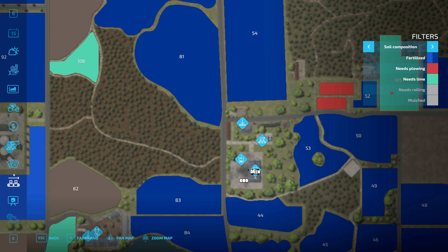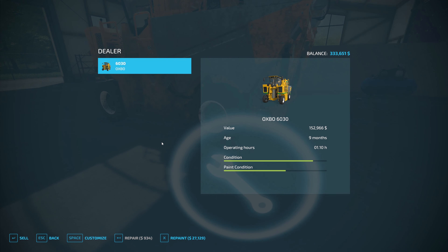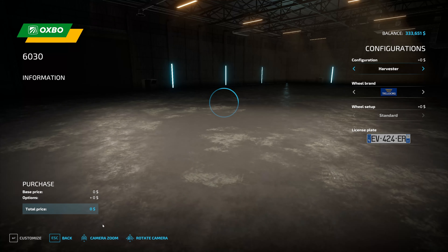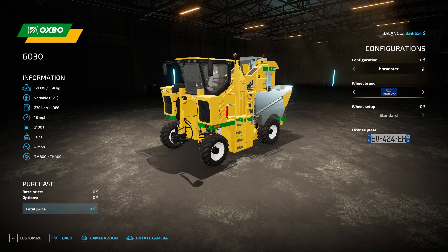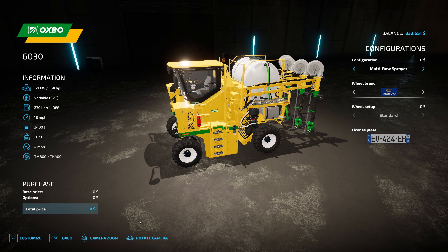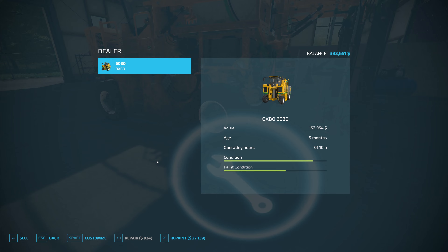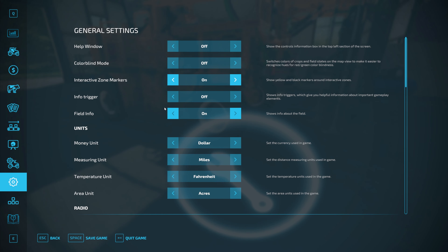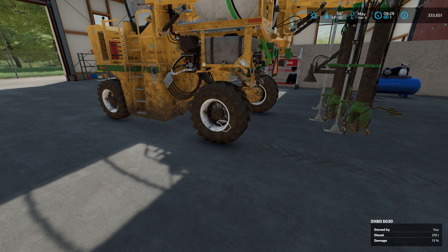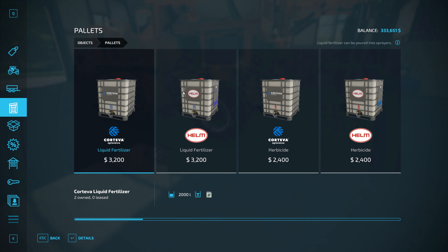I need to turn on the interactive zone markers because I don't remember where the trigger is — oh, it's right in front of me. We want to customize: we don't want the harvester, we don't want the overloader, we want the multi-row sprayer. We've already paid for that so we're all set. Let's turn the interactive zone markers back off and come in here to get some liquid fertilizer.